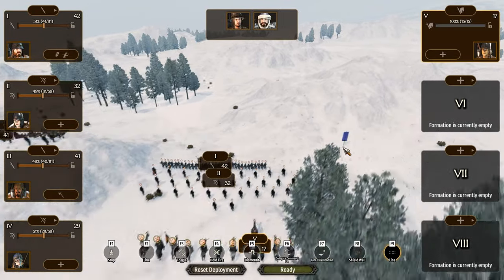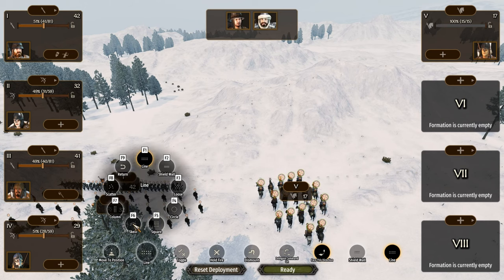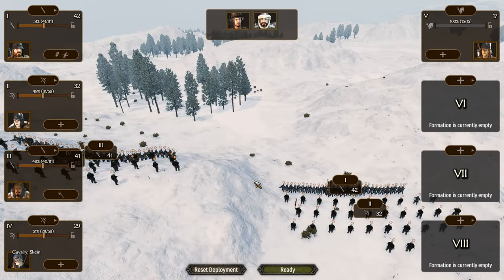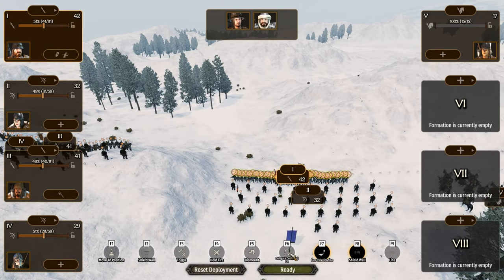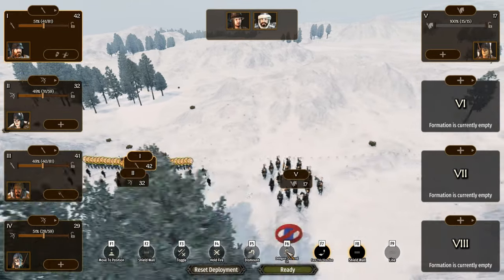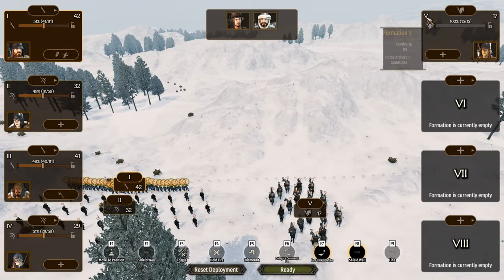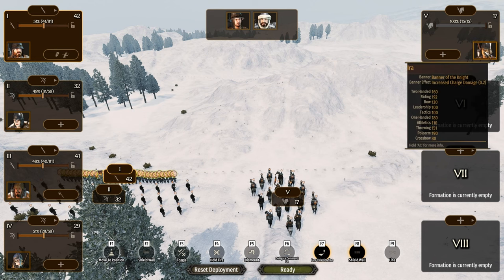For cavalry, I recommend keeping them compact and using the skein formation — they can strike with this aerodynamic shape. Other commands available include hold fire and delegate command. At the start of the battle it's better to select positions yourself, but if you're busy you can delegate command to a unit. Select a unit, press F6, and that battalion's commander will automatically take control — in this case, Ira.